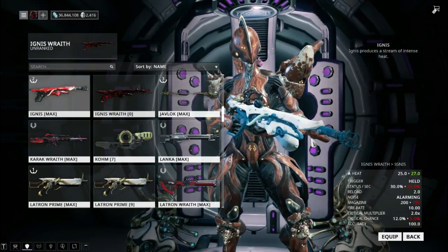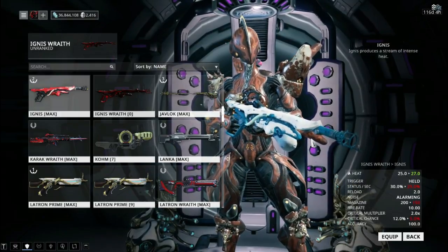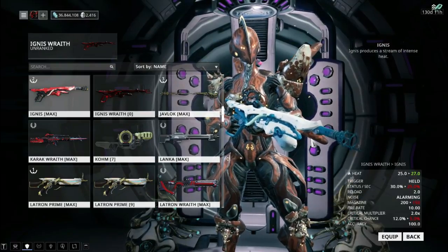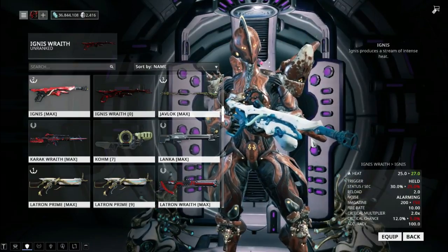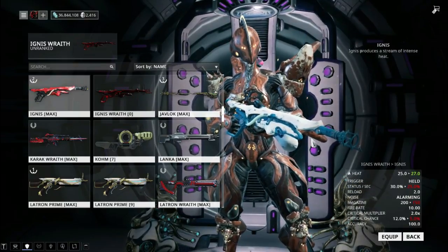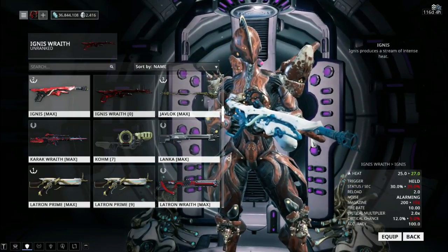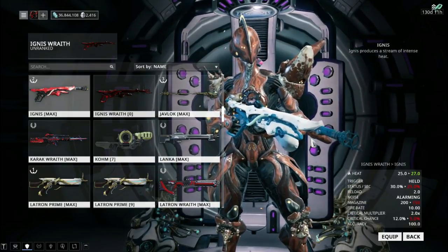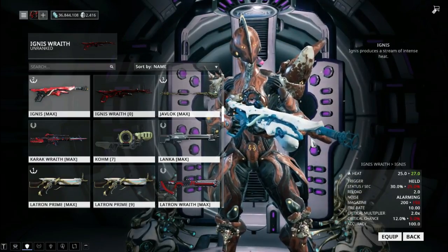You could then go above and beyond this to get a fully built one with a weapon slot and catalyst for everybody in your clan, by meeting the required threshold for that. Or, if your clan was in the top 10% of the leaderboards for your clan tier, your clan would get a monopoly on the Ignis Wraith blueprint and have it as a permanent feature in your chem lab research.